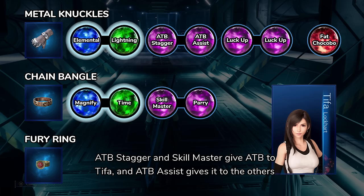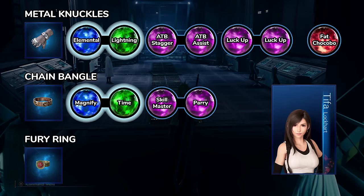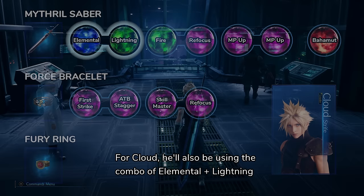Elemental plus lightning on weapon is good for Leviathan and Pride and Joy Prototype. ATB Stagger and Skill Master give ATB to Tifa, and ATB Assist gives it to the others. Magnify plus Time will be used for Haste, and Parry is for dodging and movement. The Luck Ups will improve her critical hit rate, and Fat Chocobo is for the plus 4 attack.